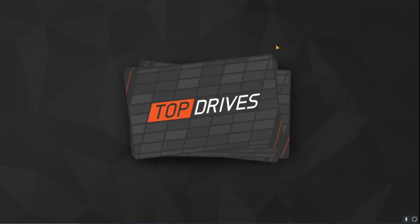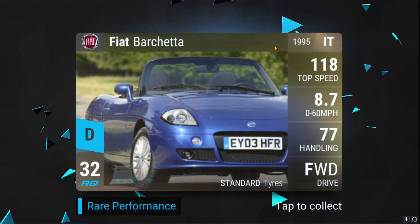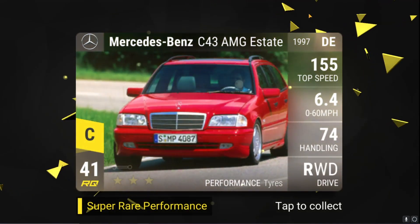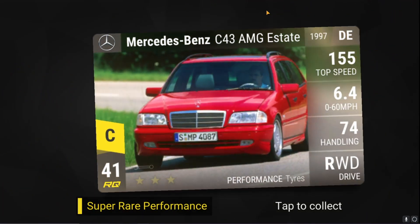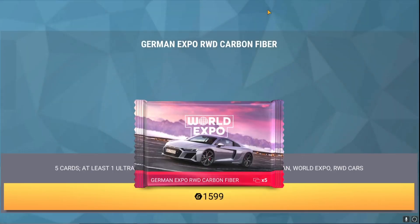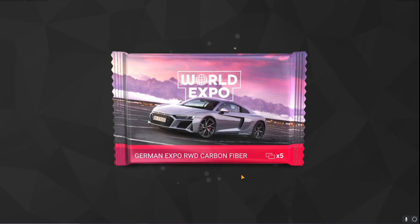Second pack — give me something good here. Porsche 944, Fiat Barchetta, Volkswagen Polo — nothing special for the first three. We move on with the Mercedes-Benz C43, also a car I don't have. And finally, again a car I don't have, so in terms of collection that's good. But in terms of Epic, that's really bad. Moving on to the third pack.